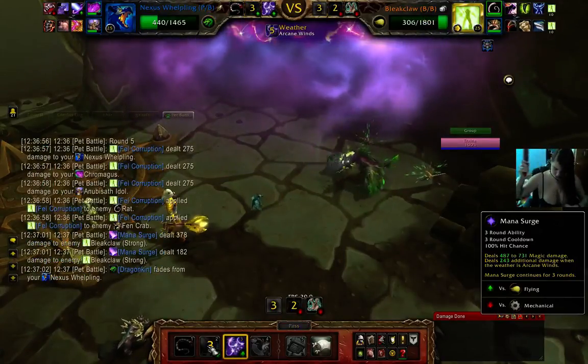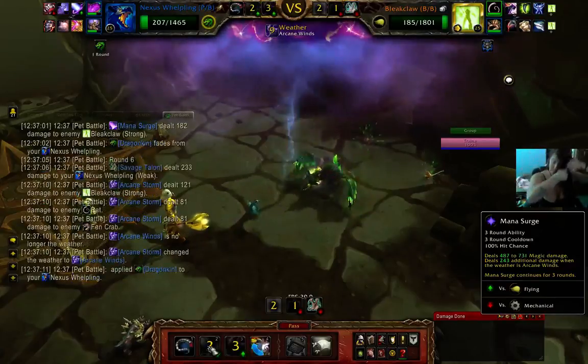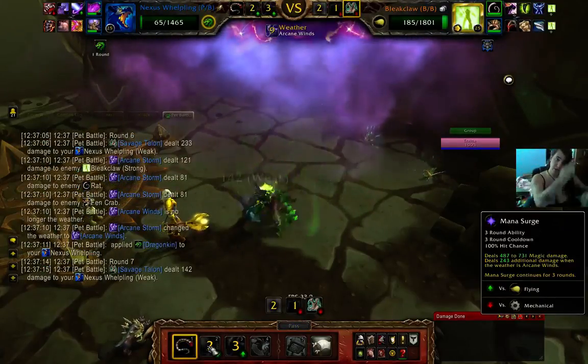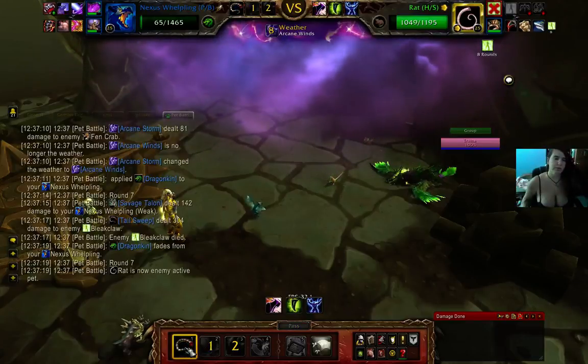Let's go with Mana Storm again. Arcane Storm Shadow. Even he will flying up and most likely kill us, but let's do Tail Sweep. Wait — no, we're good. We didn't fly up. So that is that one. Let's just do Tail Sweep and die.